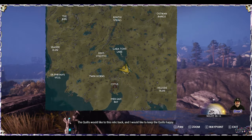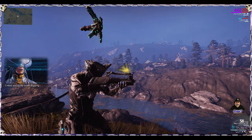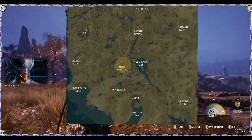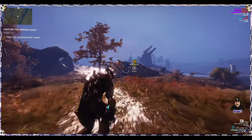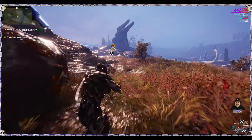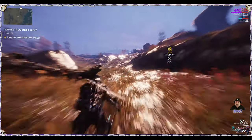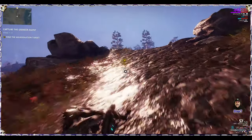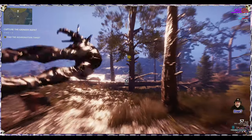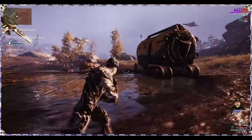The Quills would like this relic back, and I would like to keep the Quills happy. Tell me where to go. Details about this relic and its whereabouts are scarce — I need you to do some digging. At my waypoint you'll find the commander responsible for taking the relic. Eliminate him. Let's go there. I actually get the full effect of night turning into day. The timing was perfect guys. Oh my God, the water in this thing is insane.